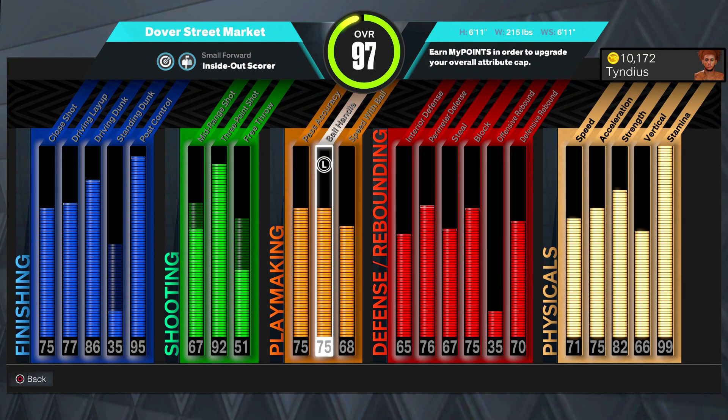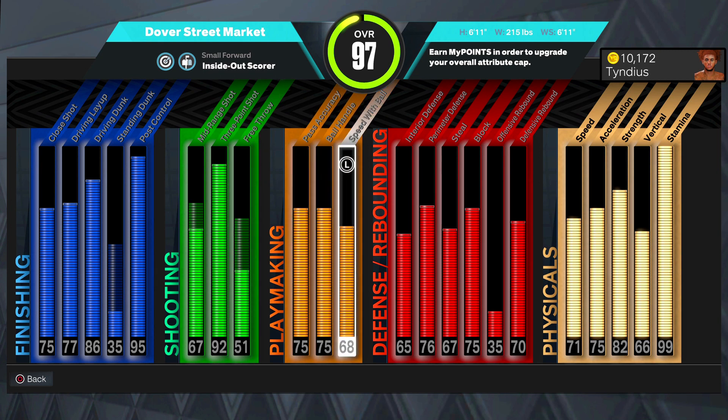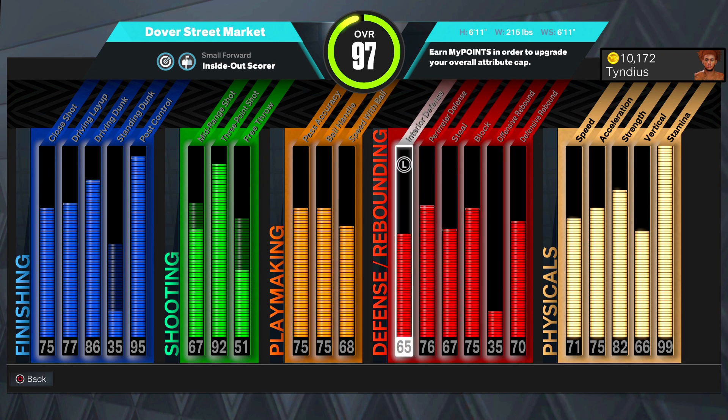My playmaking is decent — I can pass a little bit. With a 75 pass accuracy, you got like bullet passer on silver. 75 ball handle on a 6'11, bro. Y'all don't give 2K enough credit. I mean, this game ain't the best, but having a build at 6'11 — last year on current gen I think the most you could go with a tall build with ball handling was probably like 6 foot 9 and you could only get like a 70 ball handle. That was current gen 2K22. Now I'm 6'11 with a 75 ball handle — that is crazy bro. I could get a KD dribble package and all that good stuff bro.